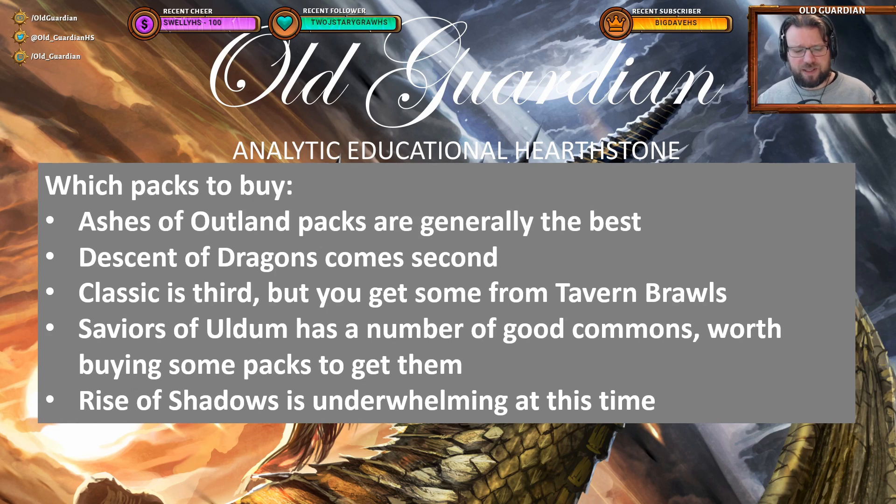Can all of this somehow translate into general advice valid for all periods of time? Not completely, because the meta changes and situations change, but overall the latest expansions are typically quite good because Blizzard wants you to buy packs from those, so buying packs from the latest expansion would now be my main recommendation. Other than that, you need to look at which expansions were more powerful than others and have stood the test of time better, and decide whether you want to buy some packs from those as well. I would generally avoid Classic packs, because Classic packs come by anyway from Tavern Brawls and various rewards, and the Classic set just isn't as popular as it used to be.